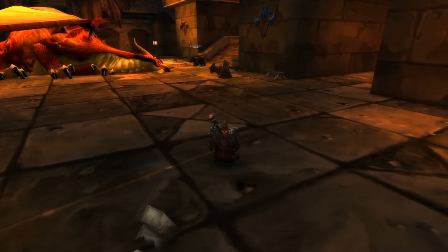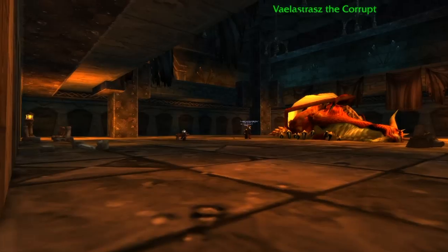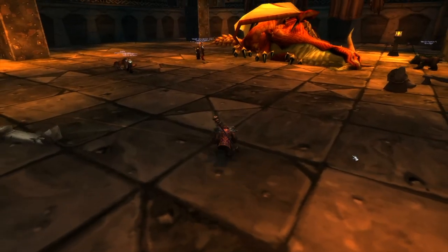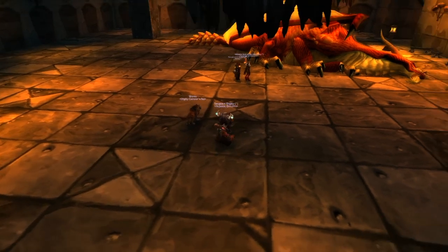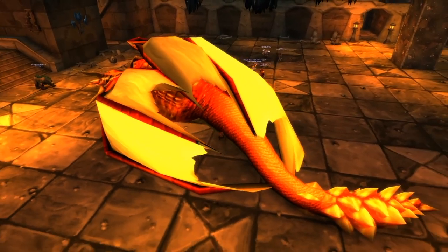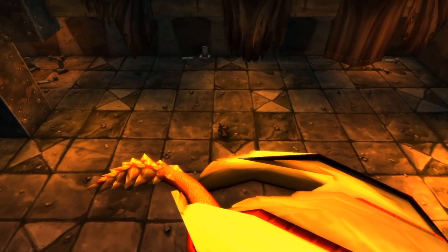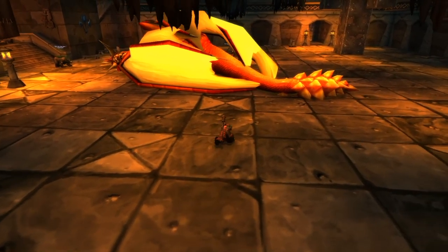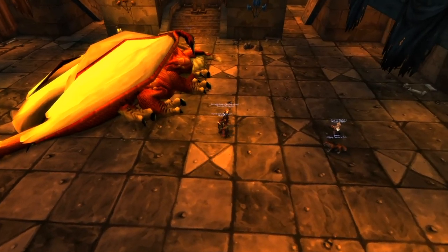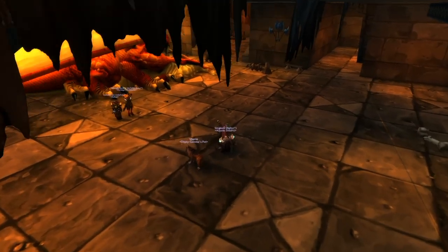When you get the bomb, run toward the designated area. If you're ranged, move to the far side so you can still cast on the boss but die somewhere that doesn't blow up the entire raid — it does 5,000 damage to everyone nearby, like in Baron. If you're melee, run through to the other leg, do DPS until about 5 seconds left, then run out and die by yourself. Still watch your threat — if you pull aggro, the boss turns, breathes, and wipes the raid.